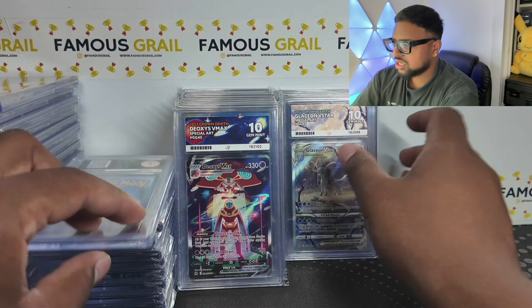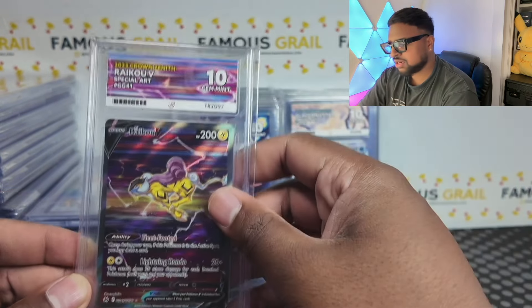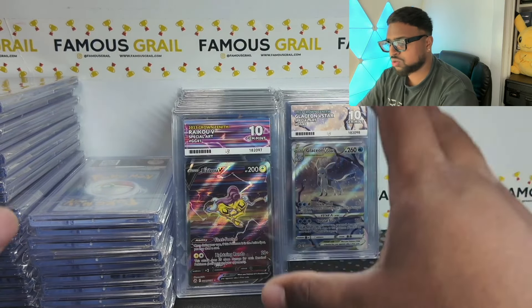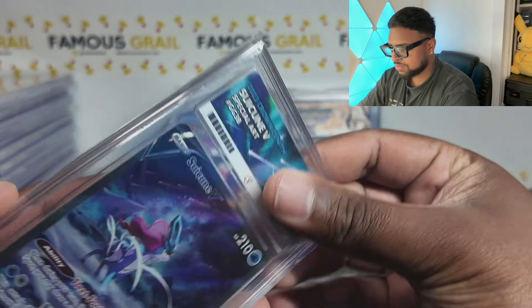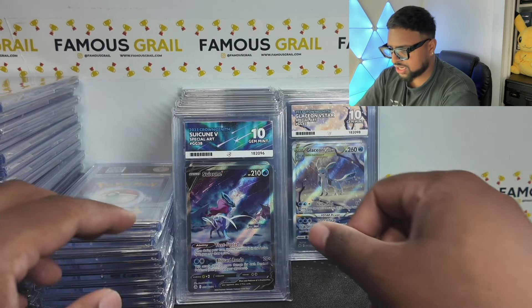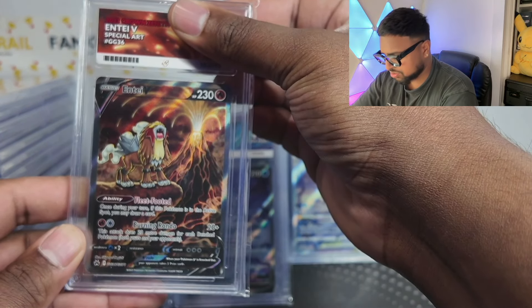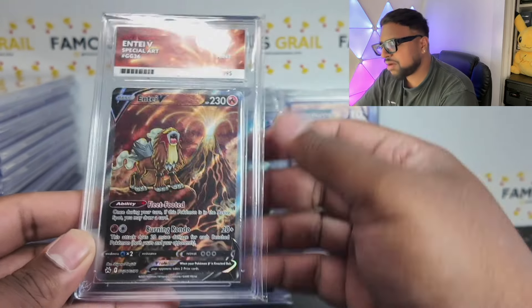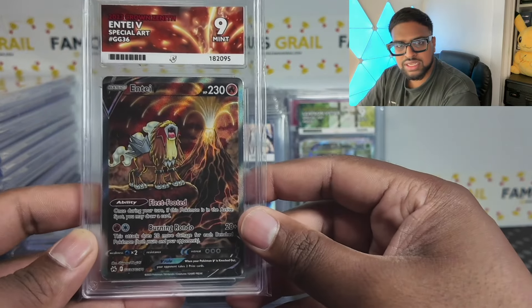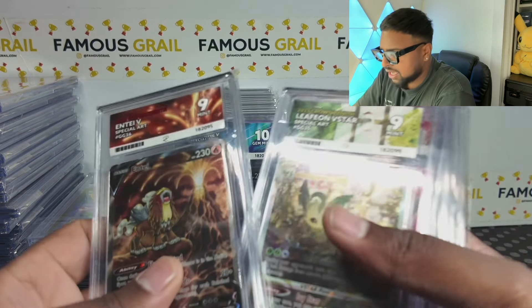With evolutions from Evolving Skies going up in price, these Crown Zenith cards are going up too. Artwork-wise they're like alternative art V-Stars. I don't know why people sleep on these. We got Raikou — gem mint 10! I don't think I've ever sent Crown Zenith to PSA or anyone else. This is actually the first time grading my Crown Zenith after over a year. Suicune has the best artwork but Entei is my favorite dog.